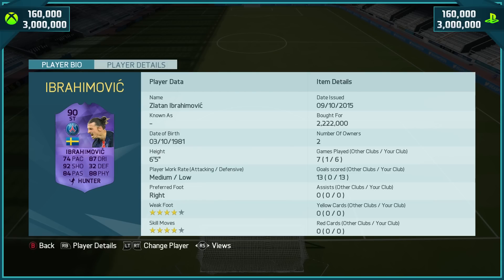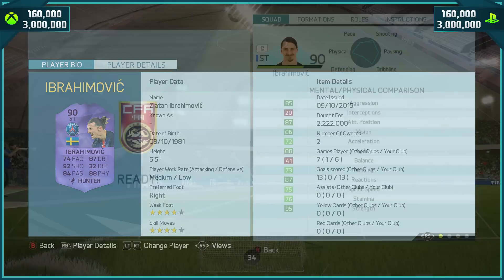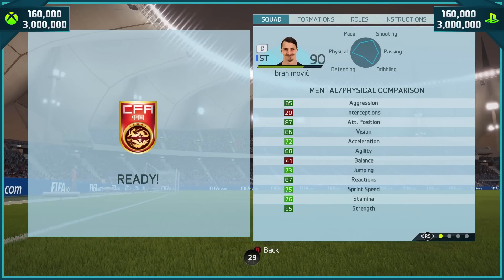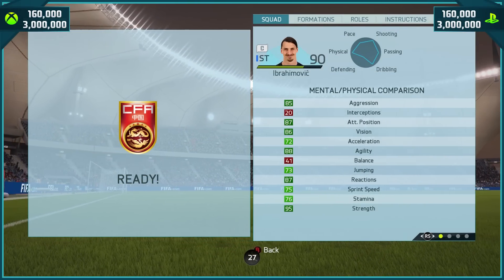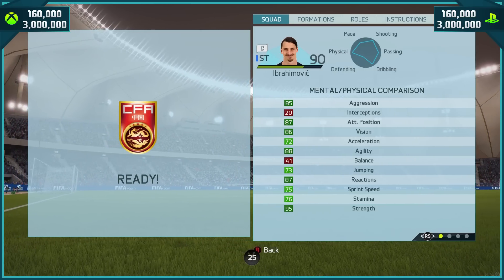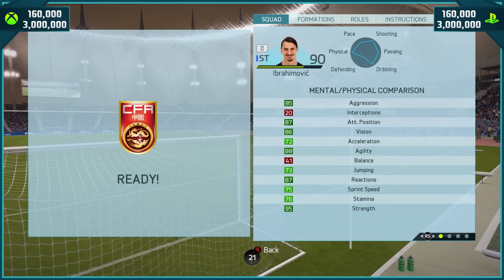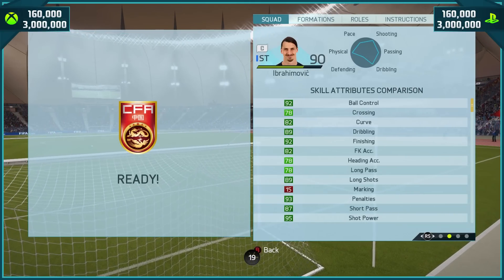He scored 13 goals in 6 games. 4-star skills, 4-star weak foot, medium to low work rates. Base card stats: 74 pace, 87 dribbling, 92 shooting and 88 physical. Look at his strength — 95 and 85 aggression as well. 72 acceleration — not the best in the world, but with Ibrahimović it doesn't matter. This card is ridiculously OP.